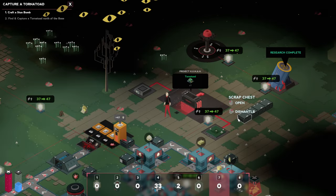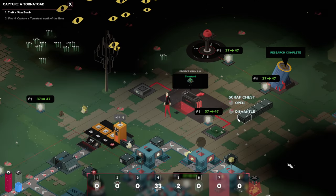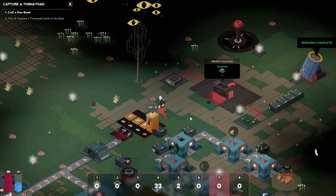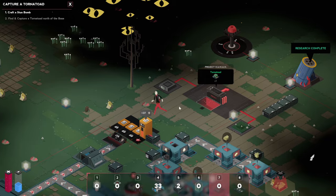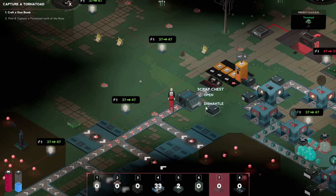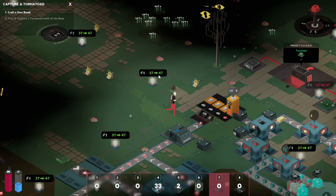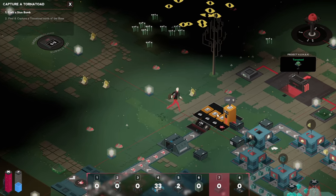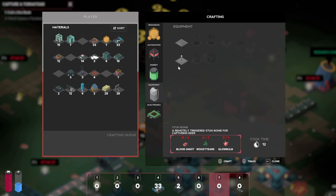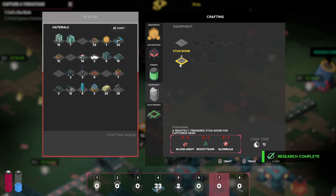Hello there and welcome back to another episode in our series. We are on a mission to hunt down one of those tornadoes to help us with our mushroom production. For that we're going to need a stun bomb — we need plot ingots, which I think we have, and glow bulbs as well, got tons of those.